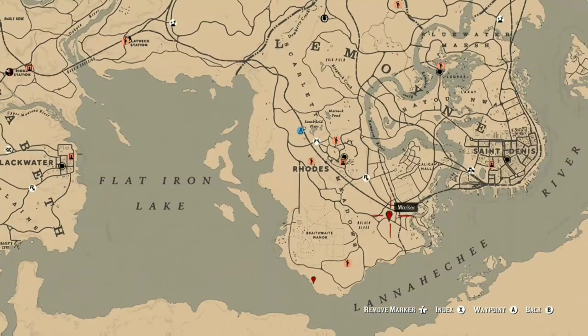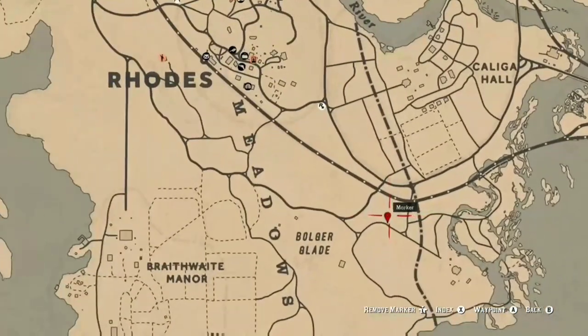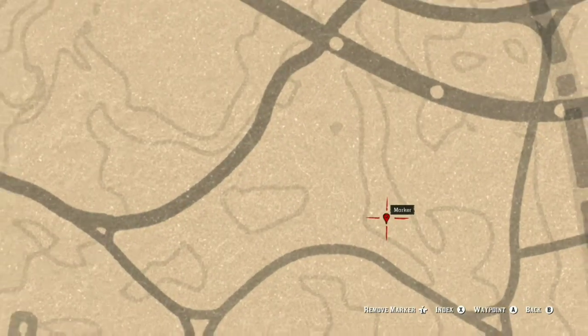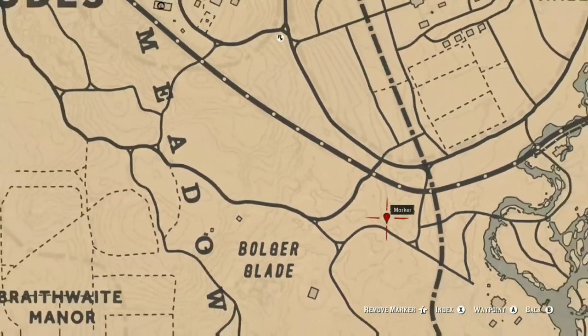This one here is the Yates Diamond Ring — this is the second collectible that is requested for the collection list by Madame Nazar. That is the second location.